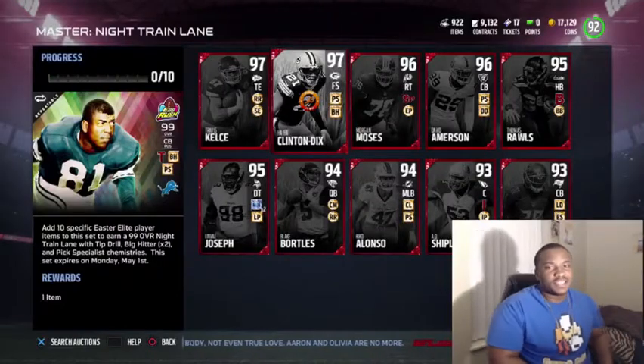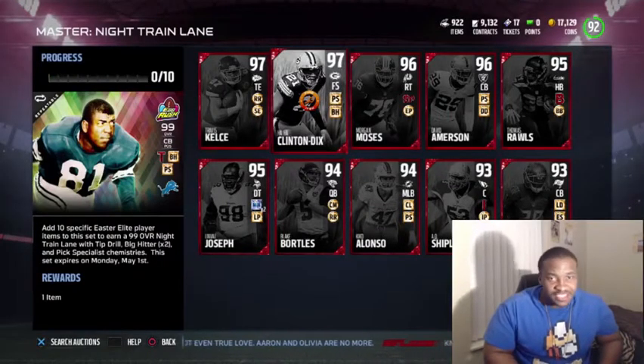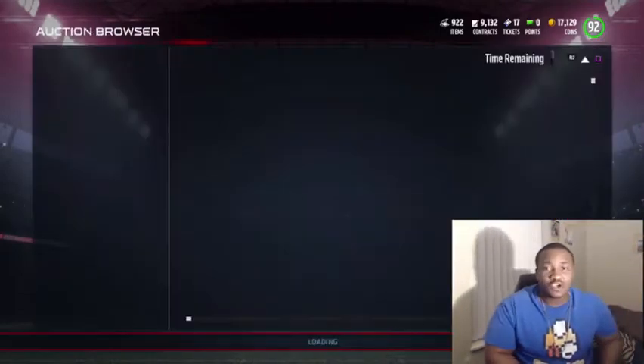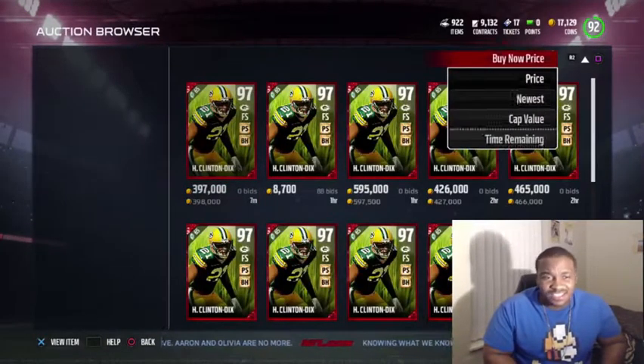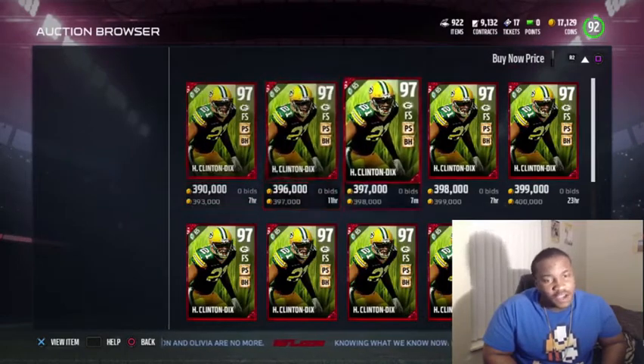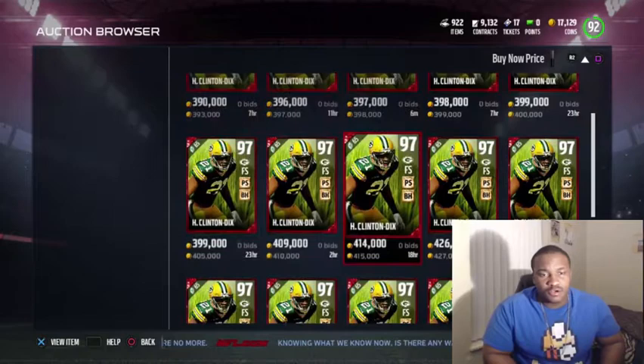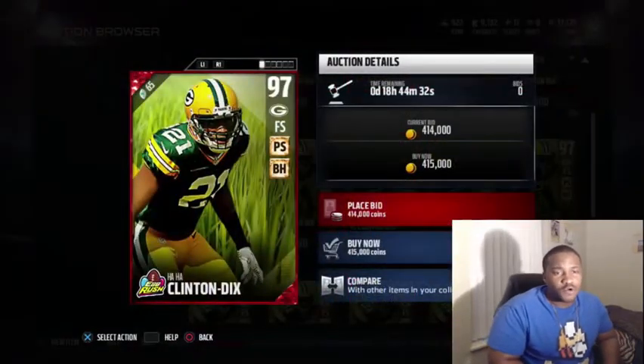Hey, what's up everybody and welcome back, this is your boy King Panda — what's up Panda Nation. Today I'm bringing y'all another card review. Today's card we're going to check out is the 97 Ha Ha Clinton-Dix. Right now he's on the market for around 390k. We're going to check him out — 97 overall.